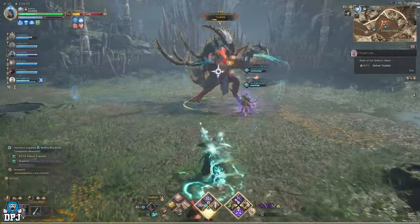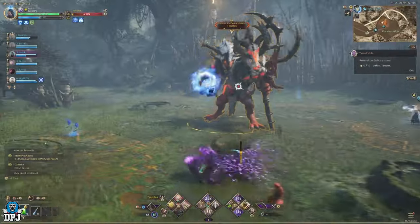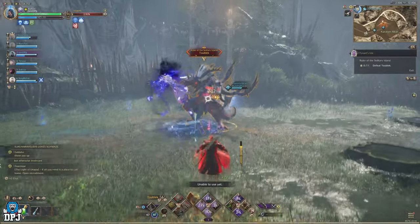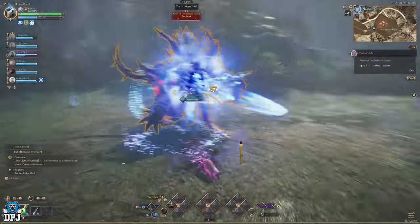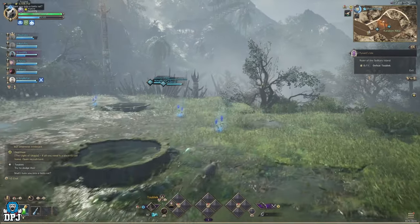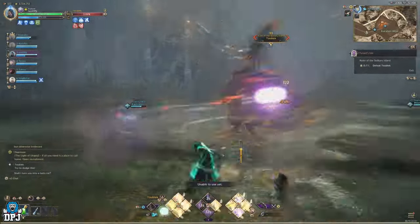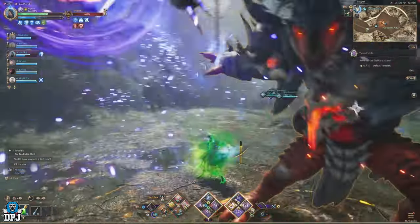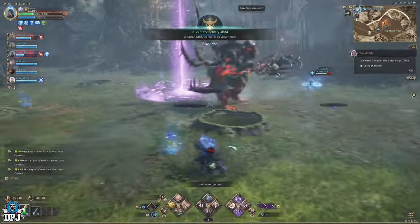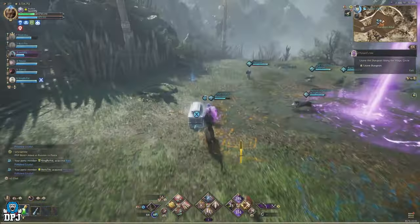And there you have it — that's the boss's three main mechanics, which he repeats in order. He does have a couple of other attacks you can easily dodge, but nothing that will kill you in one shot. The first mechanic: he turns you into a rat, run back to your flower. The second: he drops meteors, just run around. The third: run into a steaming geyser to avoid his AoE. Good luck fighting this boss — he drops amazing loot. If you enjoyed the video, leaving a like really helps. Subscribe if you want to see more, and I'll see you on the next one.